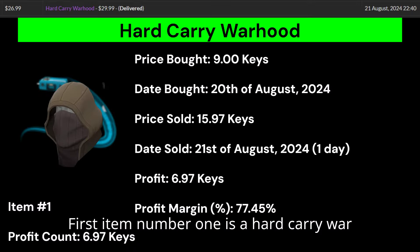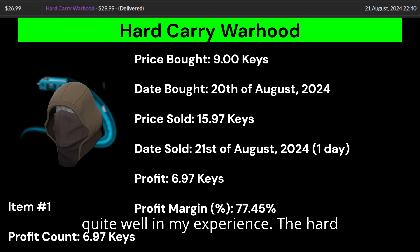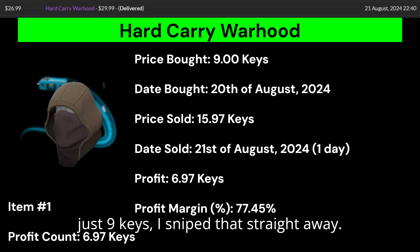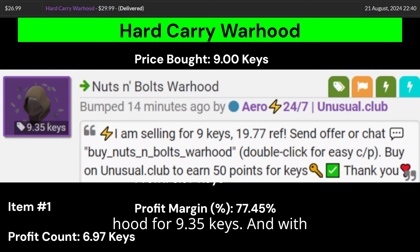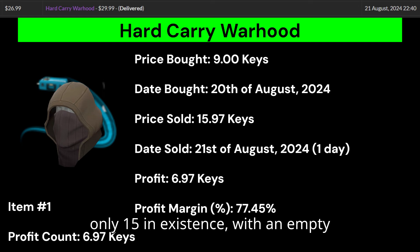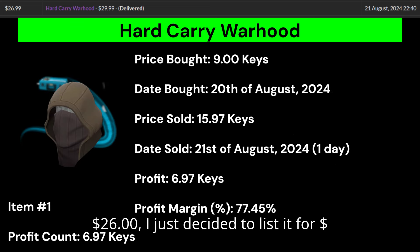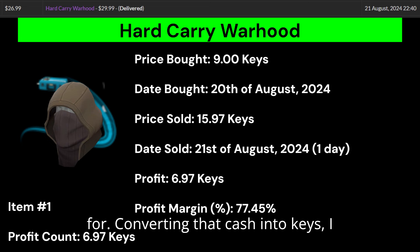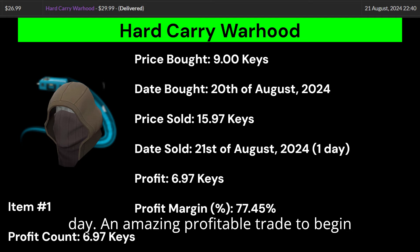Item number 1 is a Hard Carry War Hood. The War Hood is a very solid heavy hat, and limited effects on this hat sell quite well in my experience. The Hard Carry is a pretty bad effect from Summer 2023, but when I saw a bot selling it for just 9 keys, I sniped it straight away. With only 15 in existence and an empty market, plus several recent sales on Marketplace.tf for between $24 and $26, I listed it for $29.99. It sold one day later, giving me 6.97 keys profit and a massive 77.45% profit margin in only one day.